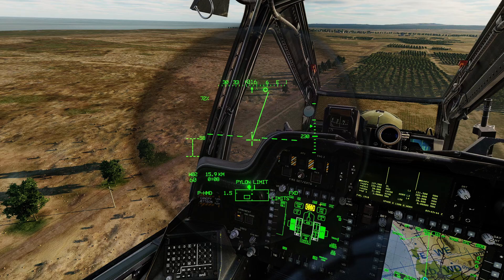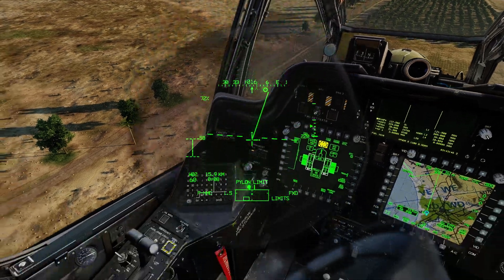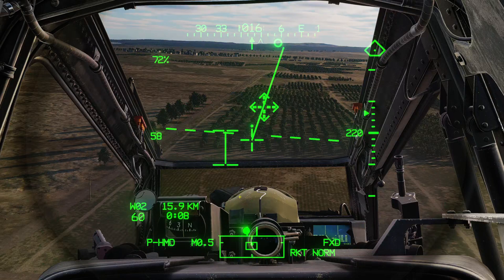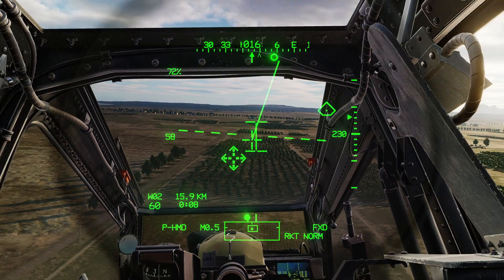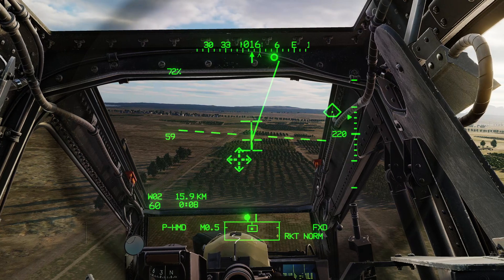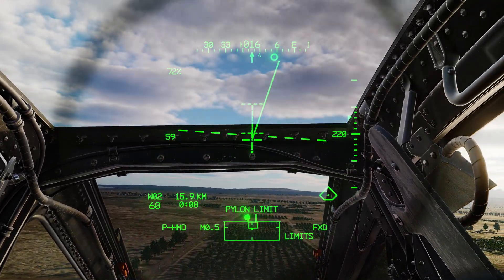Let's go Master Arm on — that's confirmed on the weapons page. First let's try a manual range. I'm going to enter 500 meters. That's then confirmed on the iHADs — my ranging source is now manual at 0.5 kilometers. I'm going to put my line of sight cross on the I-beam, which should give me fairly accurate hits as long as the target is at 500 meters. Note that if I look too far up, I get 'pylon limit' and 'limits' at the bottom right, and the I-beam becomes dashed.